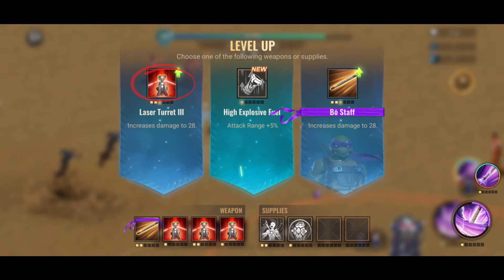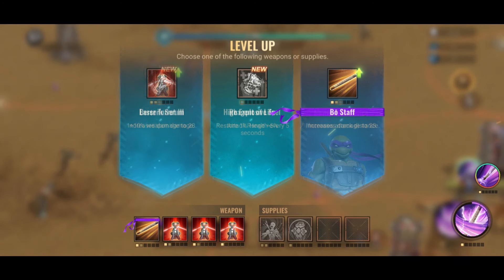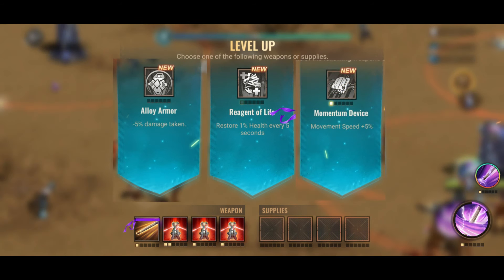Always aim to get the laser turret for the weapon slot. For supplies, go for restore healing every five seconds, movement speed, and damage taken reduction. For the remaining two options, it depends on what the game offers you — you can go with converts damage dealt by the signature, exp gain, weapon damage, or attack interval.